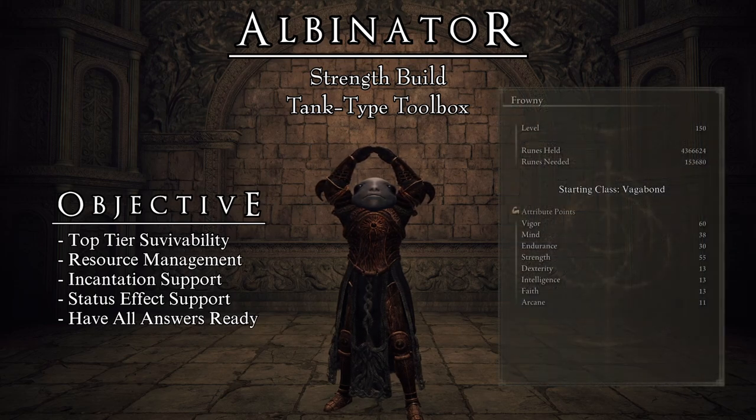To reach this objective, we will be running the following stats. Start the game as a Vagabond. This class is the most efficient to reach the required stat block for this build, allowing us to make use of every rune level possible to its maximum potential. As the primary focus of this build is PvE, I have chosen to base it on rune level 150. This is the stats block that you want to end up with.